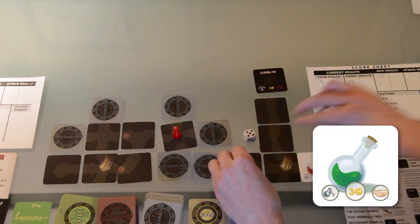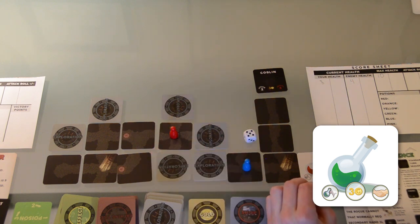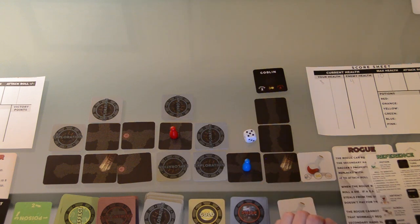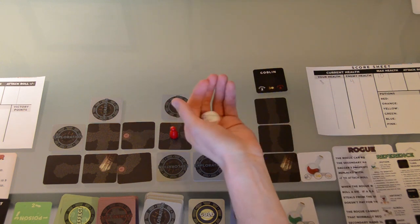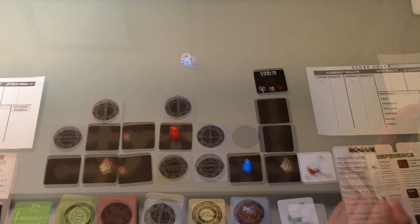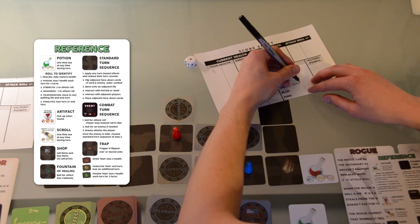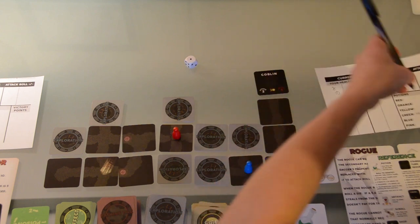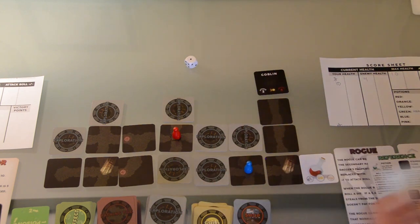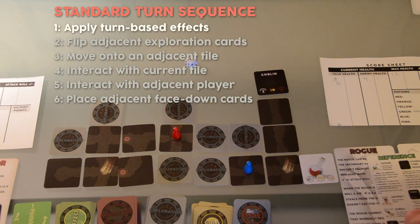Potions have unknown effects when drank or thrown. Potions of different colors have different effects. A player may drink or throw a potion at any time during his turn. A player indicates if he is drinking or throwing a potion and rolls the die to determine the potion's effect. These effects can be found on the reference sheet. This potion is a healing potion and completely restores the player's health. Once a potion is used, it is discarded.